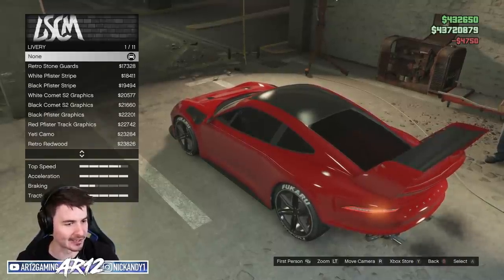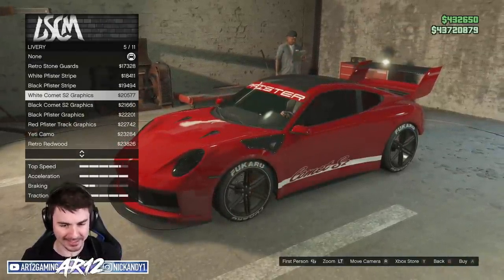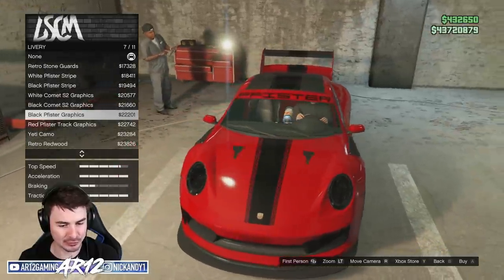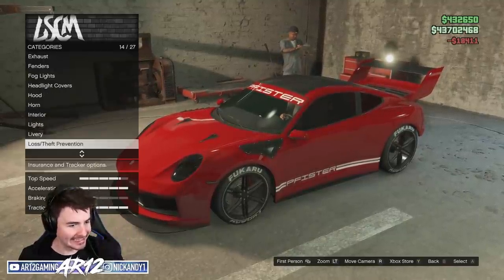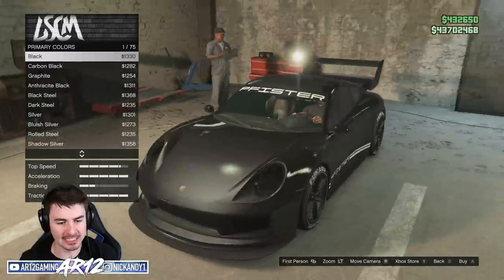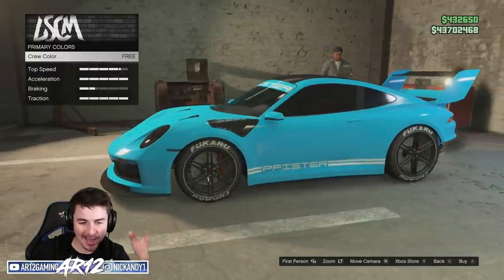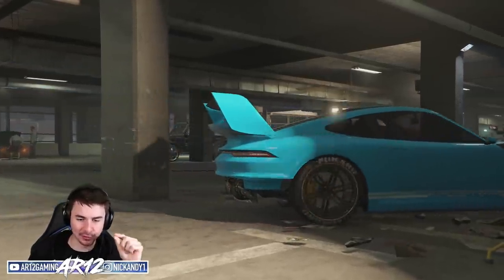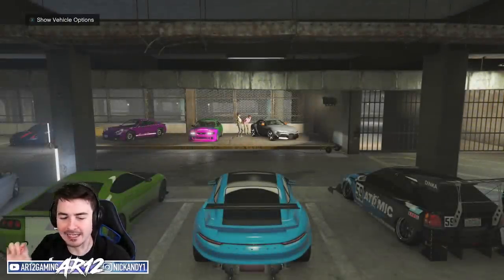With all of that done, we can finally come to our livery. We've got some classic Porsche paint jobs — that's a GT3 RS paint job on there, with a stripe down there. These are really cool. I think I'm gonna go with this subtle, very clean-looking one. Then we can apply a paint job to it — this thing in black looks awesome. We could always go with a Miami blue paint job, which is a real life Porsche color. And with that, the Pfister Comet S2 customization is done. I think we can all agree, that is amazing.